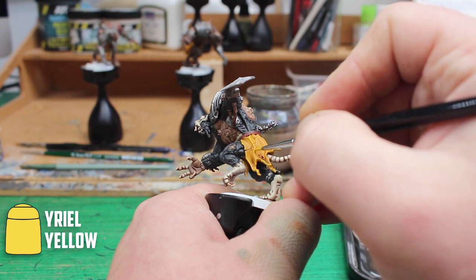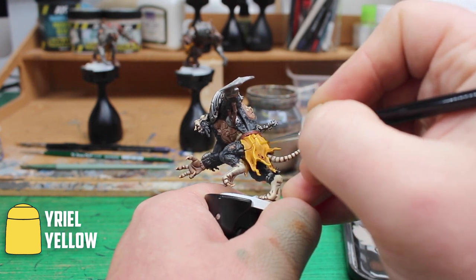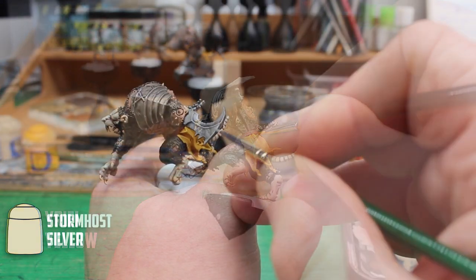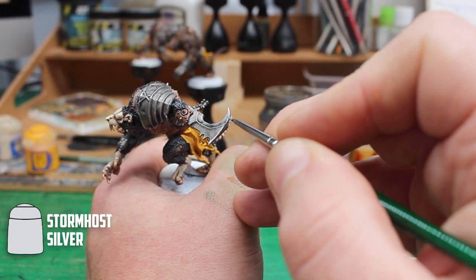The cloth was then highlighted along the edges and high parts with Yriel Yellow. The last highlight was then Stormhost Silver all over the metal parts.